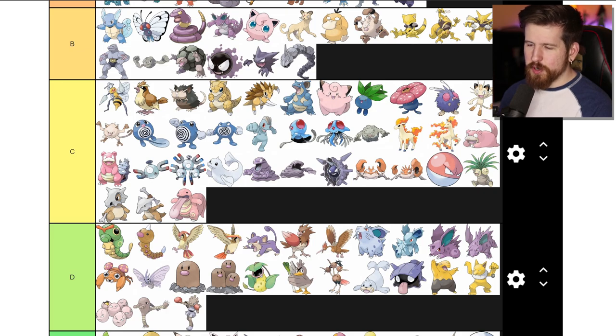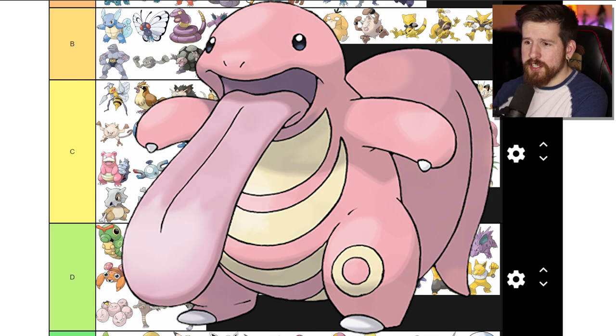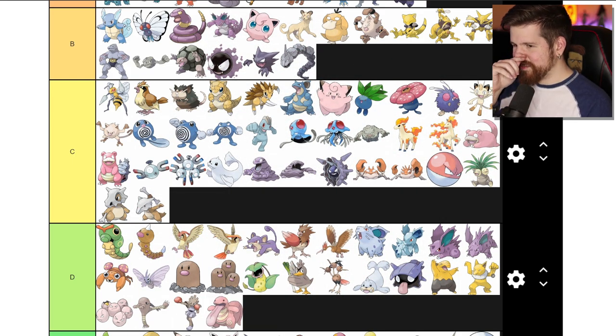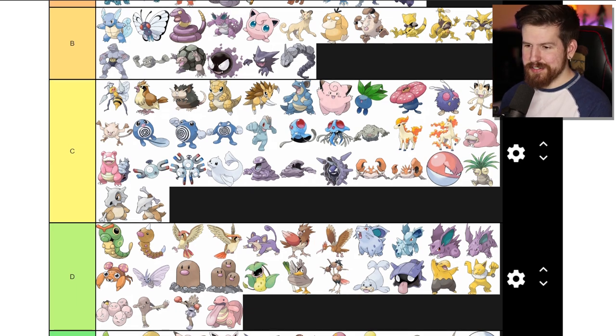Lickitung - what is there to say? It's distinctively hideous, it's confoundingly bizarre, and it's definitely one of the last ones they made when they were trying to fill up the Pokedex to hit 150. Get why it's called Lickitung - because it's got a big old tongue and it'll lick you with it. It kind of gets points for being bizarre for the sake of being bizarre, but I don't understand what those yellow markings are on it. D tier.